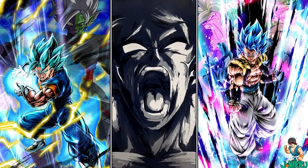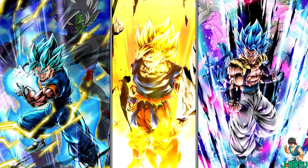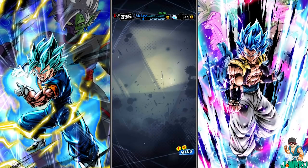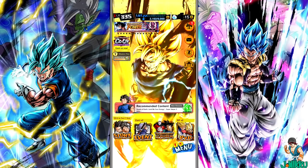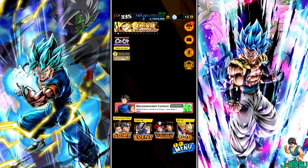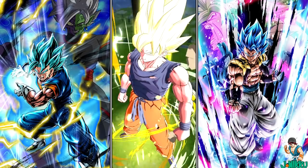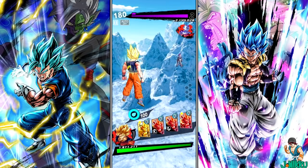Ultra Super Saiyan Goku was the first character who had an animation play before you view the character artwork, and it also has an animation of the character's artwork instead of an image that doesn't move or change. If Ultra Super Saiyan Goku is the first character in your team, you'll see the artwork and the animation on your menu instead of just an image of the character with no background. It pretty much creates a wallpaper and it looks so nice. Ultra Super Saiyan Goku is the only character in the game who has a unique intro before the fight starts if you use him first, but this intro actually doesn't play during an ultimate showdown.